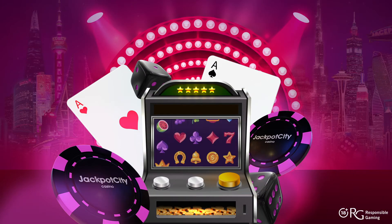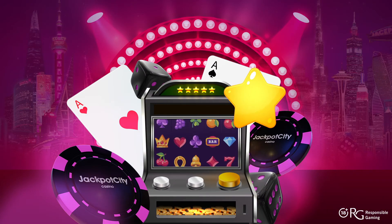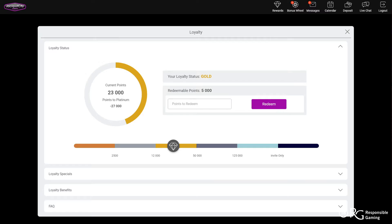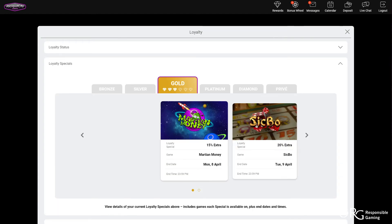Loyalty points are earned for every cash wager placed at the site. Once enough points have been earned, you'll be able to redeem them for a casino bonus in predetermined increments. This bonus will reflect in your casino balance and can be used as you see fit, on some of your favorite casino games, from slots to table games and more.